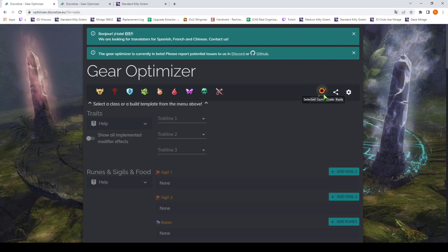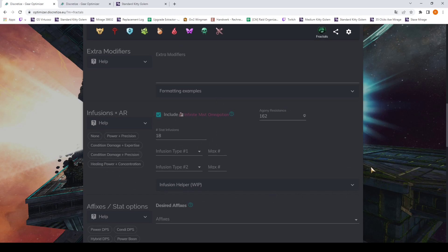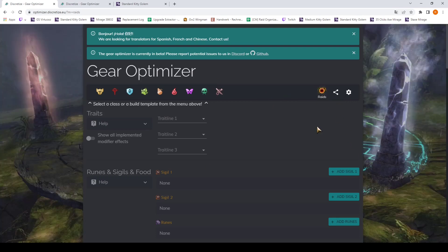The first thing you have to select is the game mode you want to be in — that's either Raids or Fractals. There is also a World vs World option but I have never tested that one. In this video I am going to talk about Raids. The difference from Fractal mode is the background, and Fractal mode offers Agony Resistance options and also has slightly different presets as to what buffs they consider likely. I am like ArenaNet — I vastly prefer Strikes over Fractals — so we are going to talk about the Raid mode.